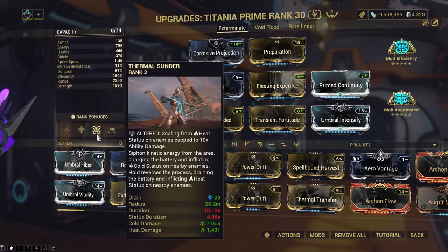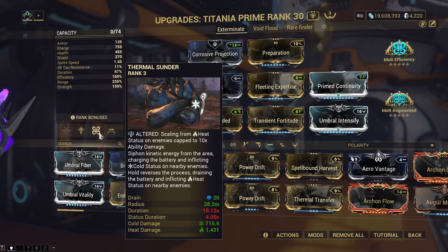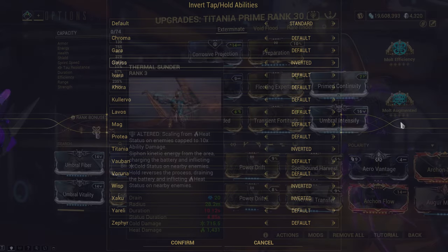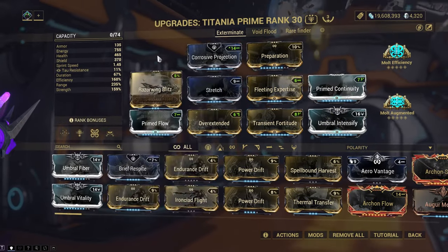Build for high efficiency, not too low duration, since efficiency is basically number two on frames with Zenurik energy. We have good range and decent strength for our Thermal Sunder, which will be our subsumed ability for today. This destroys star chart enemies with just one cast. Also, revert the Thermal Sunder cast option so you get the heat damage on click, so you can cast it faster. Heat not only does double damage on the ability but it's also just a better status than cold in this scenario.